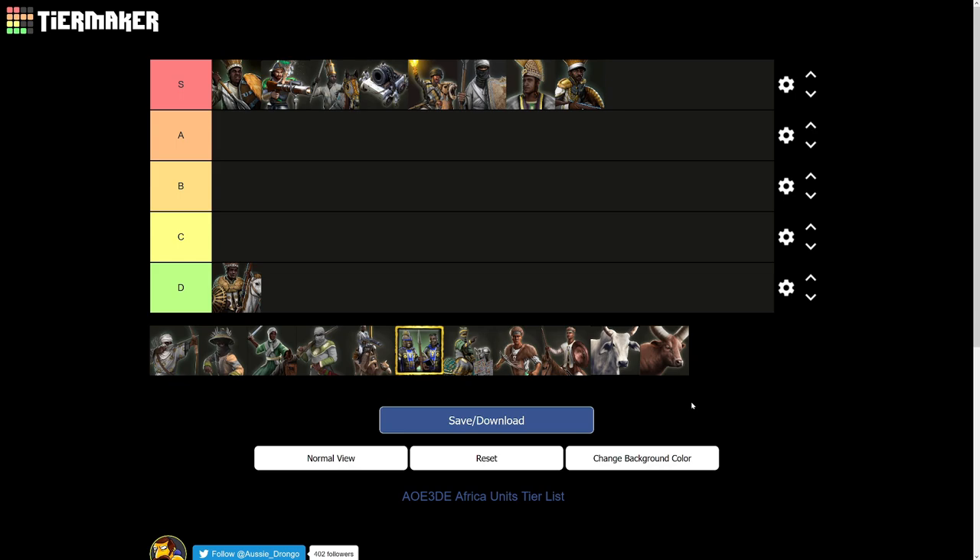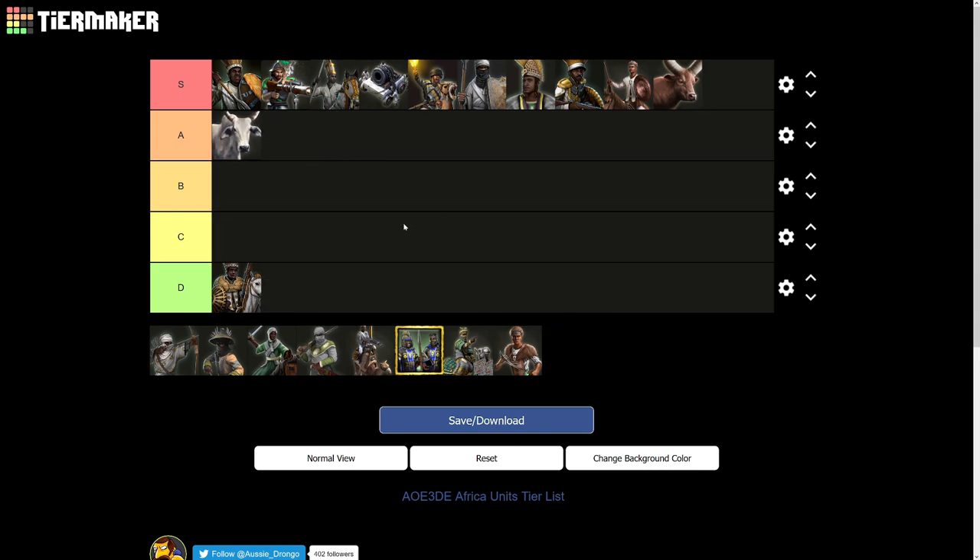The next unit, which combines very well with the Neftania, is the Javelin Rider — also going into S tier. The Javelin Rider is a one-population unit, it's cheap, and has very high bonuses against cavalry and artillery. The reason it's so potent is its high HP pool, and there are good upgrade cards — two cards for Ethiopians and one for Hausa — giving higher resist, higher attack, and higher HP. Overall an incredibly strong unit. Regarding the Zebu Cattle and the Sanger Cattle: the Sanger Cattle goes into S tier above the Javelin Rider, and the Zebu Cattle goes into A tier — the Sanger's horns are larger.